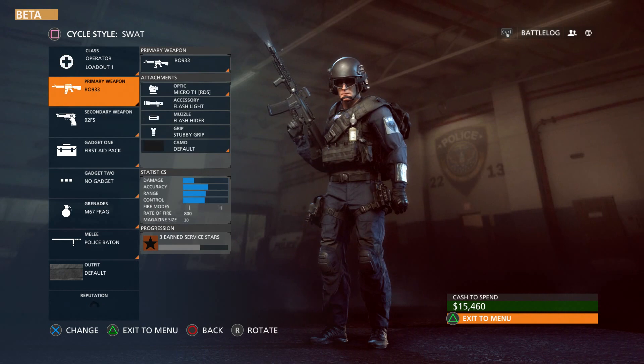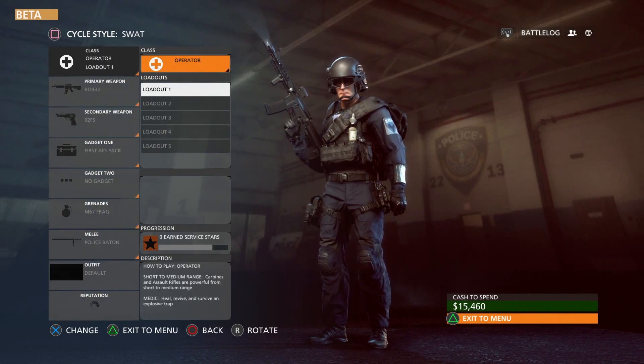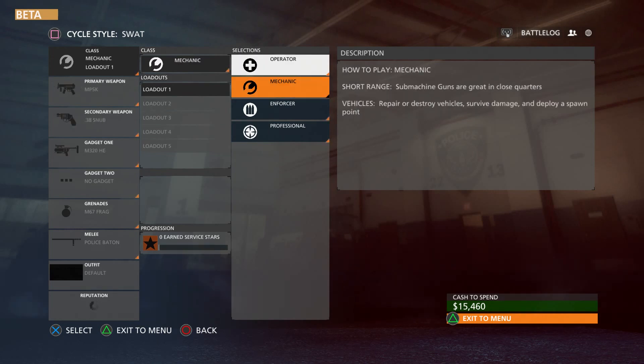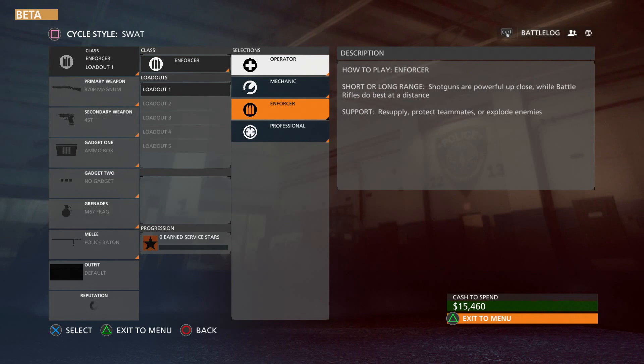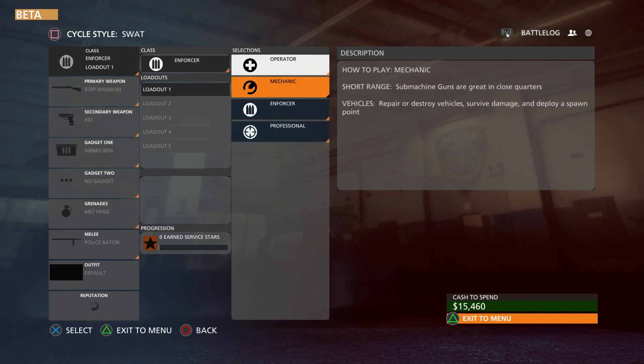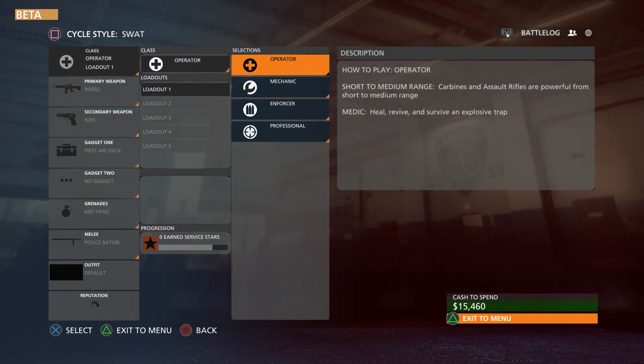For your first loadout you choose either Operator, which is like your assault or medic person; Mechanic, which is your guy that blows stuff up; Enforcer, which lays down ammo and has stuff like the shotgun and more heavy weapons; or Professional, which is basically a sniper with laser tripmines and other gadgets. The Mechanic in this game is who allows you to spawn on each other — that's one change I've noticed — the Mechanic has the spawn beacon type thing.